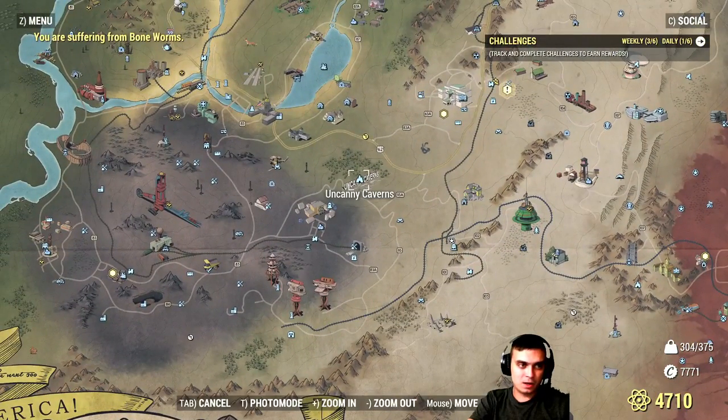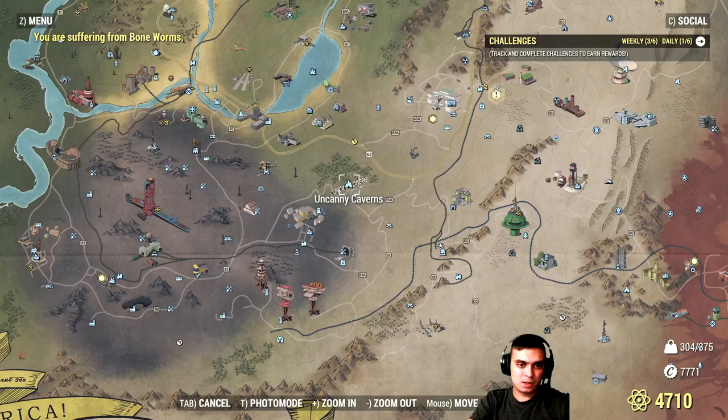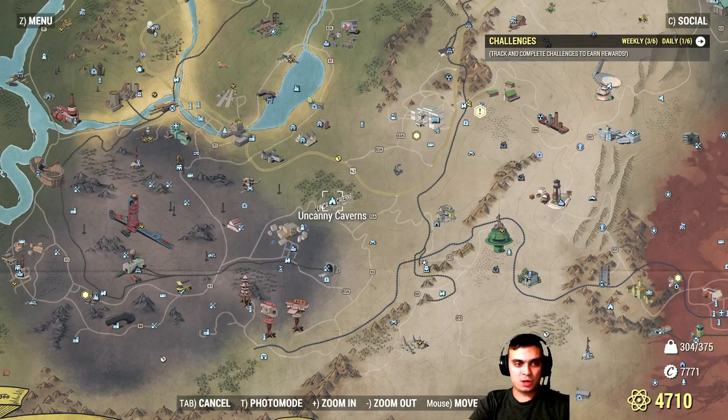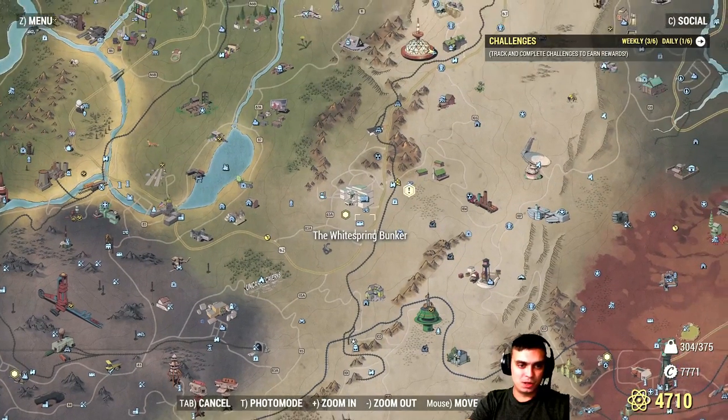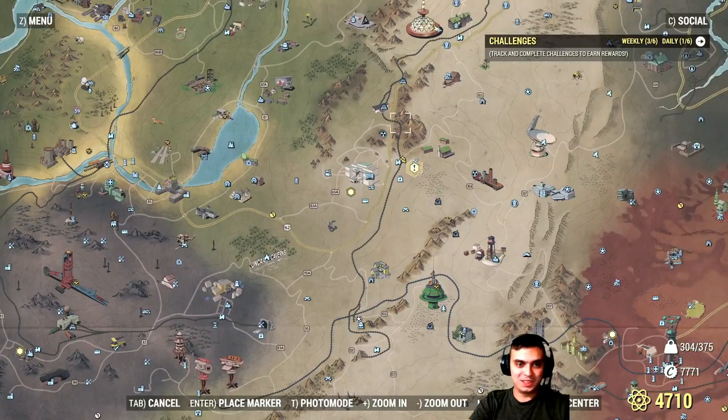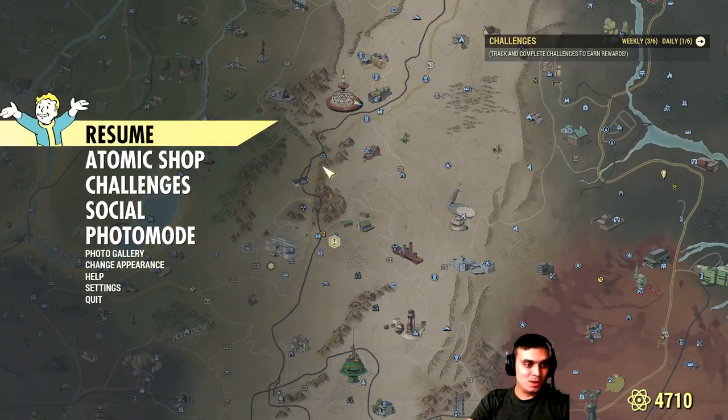Next challenge: Cave Cricket in Uncanny Caverns, which is right here on the map. I think there's only a percentage chance of them spawning there — not a hundred percent. I've been there a couple of times and haven't always seen crickets. Today I tried the challenge there and didn't see any. I'm not even sure if they spawn inside or outside; I was last there when I was under level 100 and now I'm over level 400.